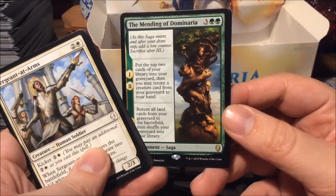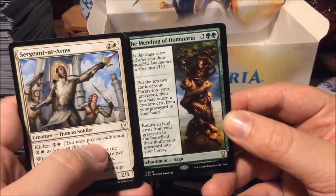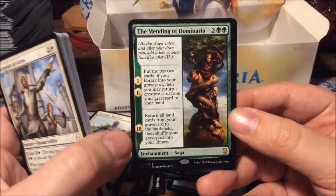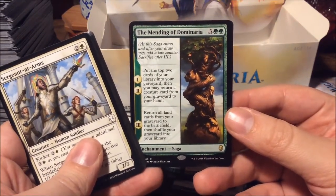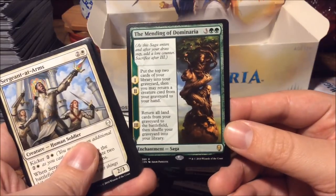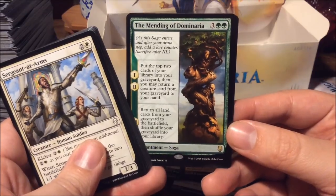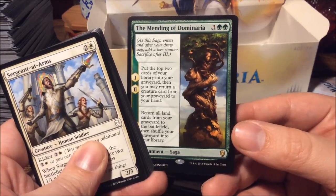The Mending of Dominaria is the story of Time Spiral where the time rifts were restored. The Mending was an event that caused all the planeswalkers' sparks to change: before the Mending all planeswalkers were immortal — they couldn't die, couldn't age, they were like gods. To make planeswalkers a playable thing in Magic it had to be changed, and so the Mending was written into the story. Therefore the spark changed and now they are mortal and aging.